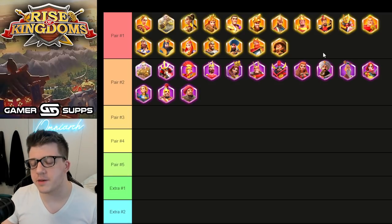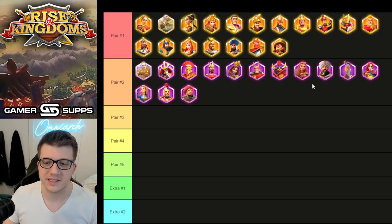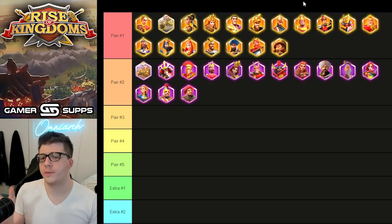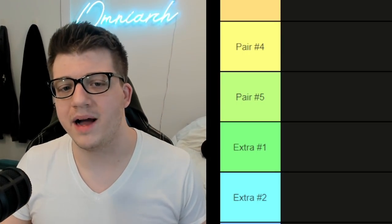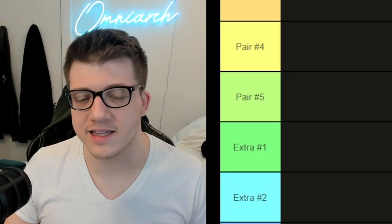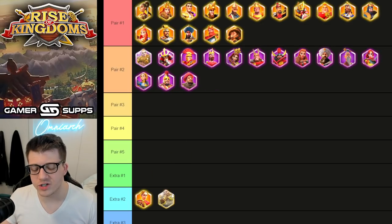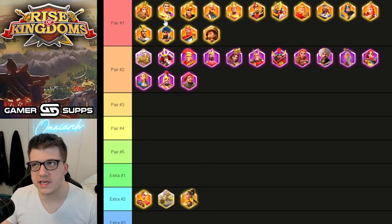First things first, we have to sift through these commanders and determine which ones we should even be talking about, because not all legendary and not all epic commanders are the same. This is for open field fighting and in some instances Sunset Canyon exclusively. Caesar and Ragnar are sort of things you can maybe use in Sunset Canyon but nothing you're going to use in open field fighting.